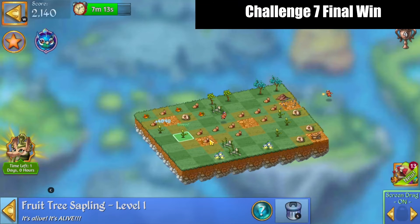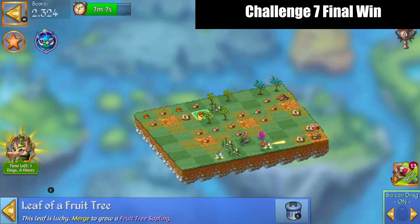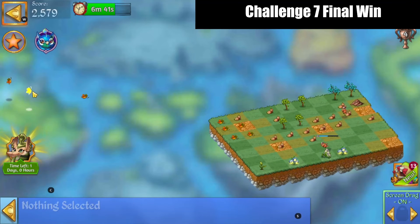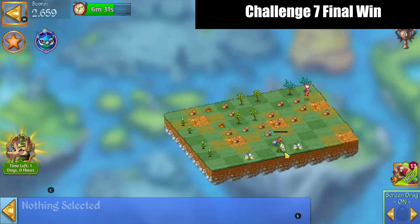5 merge those. 5 merge those saplings. 5 merge those saplings. Harvest those remaining skulls. Tapping these floating leaves — there we go. 5 merge there. 5 merge there. Bring these around so that they're ready. There's a 5 merge of saplings there.